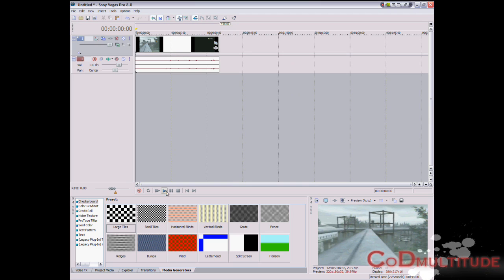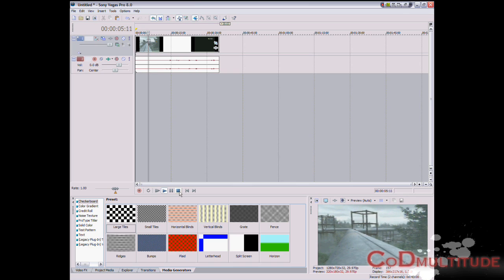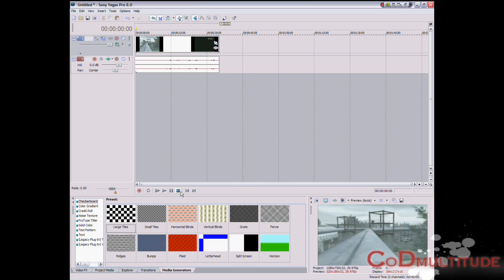Once you've done that, you're done. You have it completely menu button free. This is great for intros and montages, and this has been highly requested so I decided to make this tutorial. Thanks, this is DDK Mystic for Call of Duty Multitude. Hope this helps. Here is the finished product.